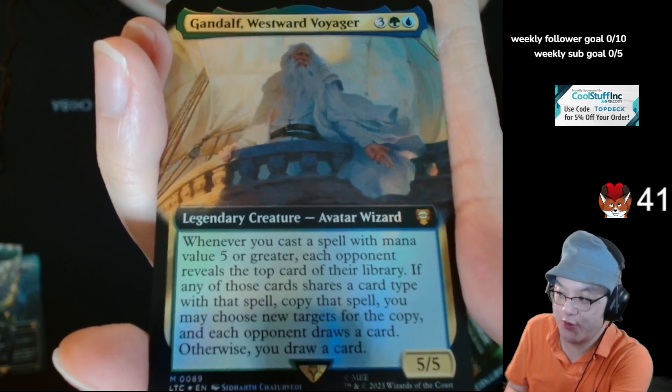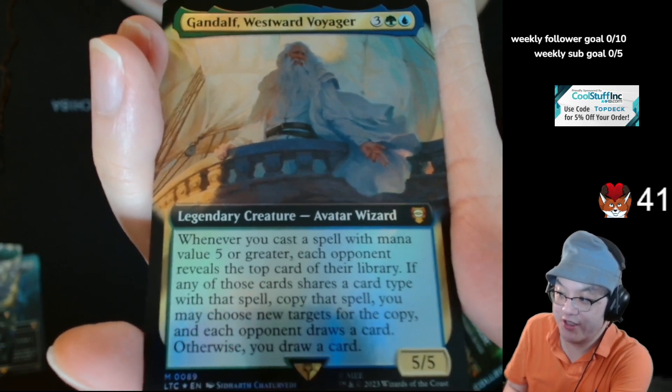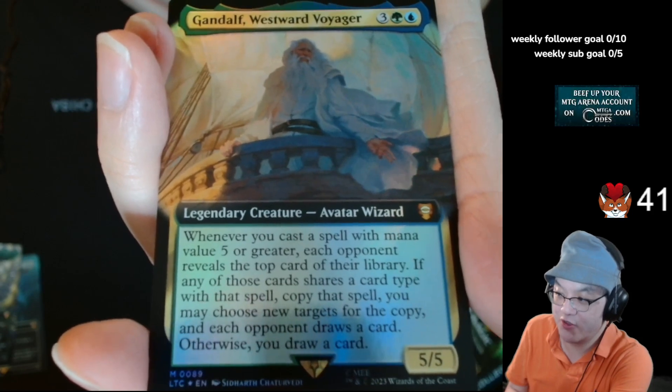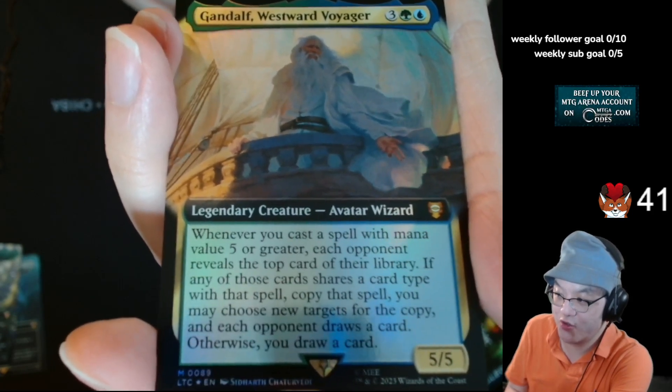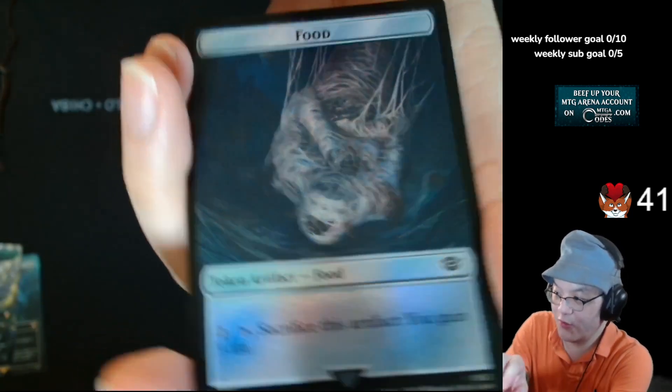Whenever you cast a spell with mana value 5 or greater, each opponent reveals the top card of their library. If any of those cards shares a card title with that spell, copy that spell and you may choose new targets. And each opponent draws a card. Otherwise, you draw a card. It's like a 5-mana Fork Army.